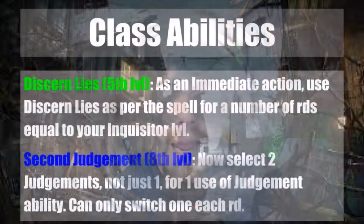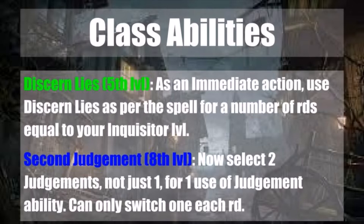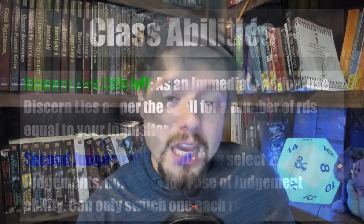Your next ability is at 8th level with 2nd Judgment. You now select 2 Judgments — not just 1 — for a single use of your Judgment ability. You can only switch 1 Judgment each round, but you can have 2 different effects active simultaneously, whether that's boosts to Armor Class, Attack, Damage, or whatever combination you need to perform in combat and survive encounters.